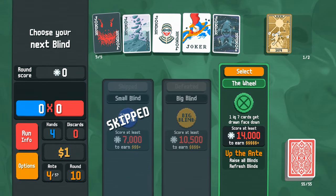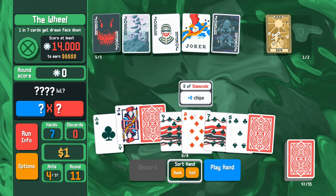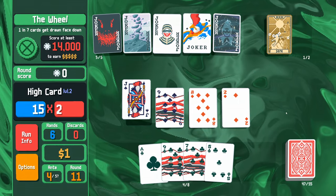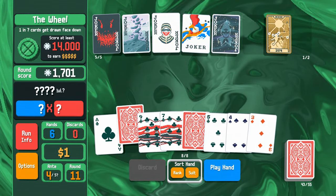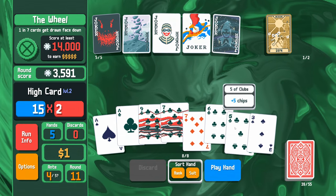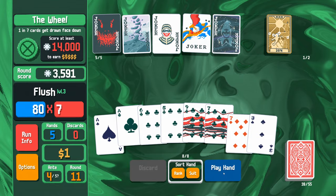Buying Neptune and using it immediately to increase Constellation, then taking another Celestial Pack — leveling up flush again. The boss blind: one in seven cards are drawn face down, making this trickier. We have four clubs currently, two already enhanced. Playing an unknown hand because of face-down cards, just looking for a face-up club to be drawn. We're playing a flush — 80 times seven plus all the bonuses — and I'd like the mult triggers on the right-hand side.